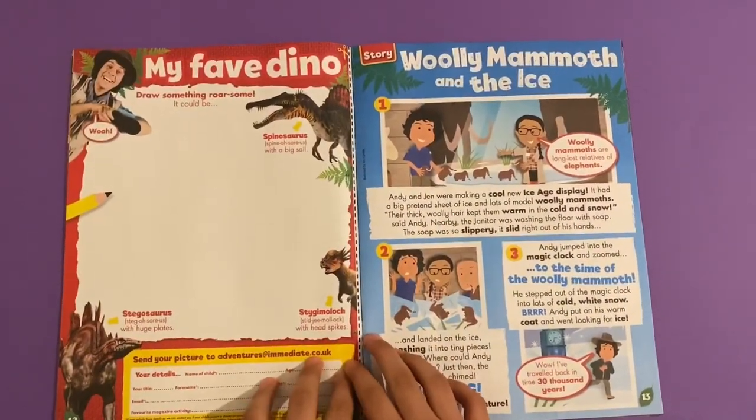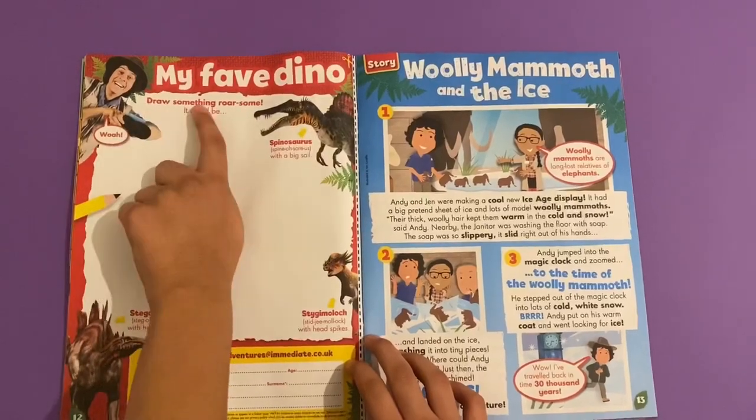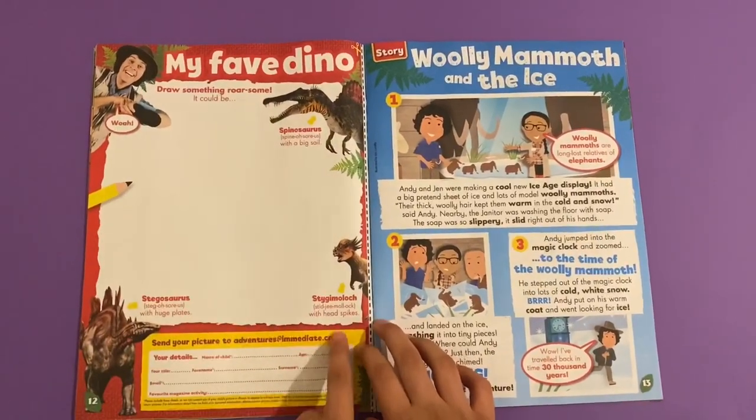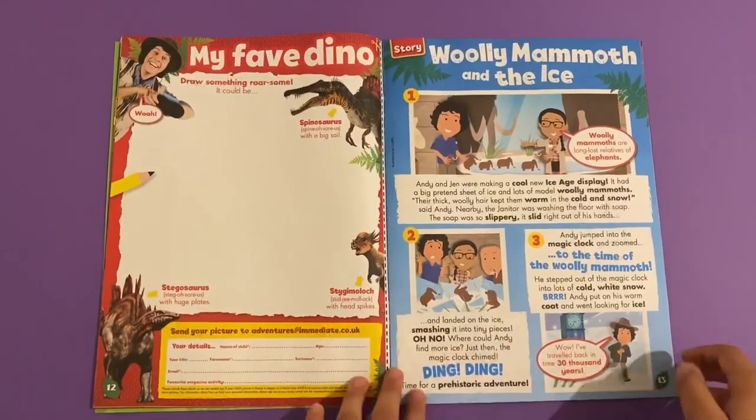Then you've got my favourite dino — draw something rawsome! It could be Spinosaurus, or the Stasaurus. But you can draw whatever dinosaur you like.